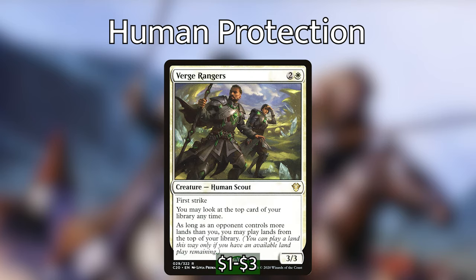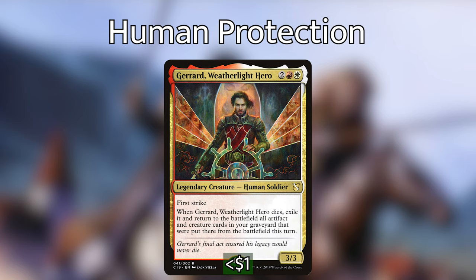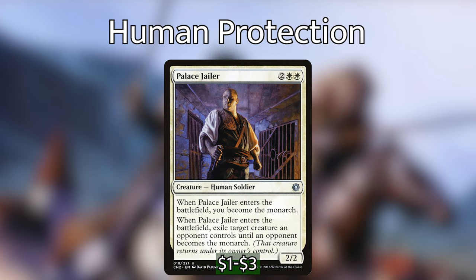Verge Rangers — initially when announced in Commander 2020, I didn't see how much better it was than Knight of the White Orchid, but after playing this a couple of times, that extra land off the top really helps when you're falling behind. The function is similar to Knight of the White Orchid, but knowing what's on top of the library gives extra flexibility alongside the land advantage. Gerard Weatherlight Hero is almost exactly like Lena, except he doesn't make any tokens and he saves everything from a board wipe rather than just things with less than three power — very handy for keeping a full board. Palace Jailer is really good spot removal when it enters the battlefield, makes you the Monarch, and provides additional card advantage.